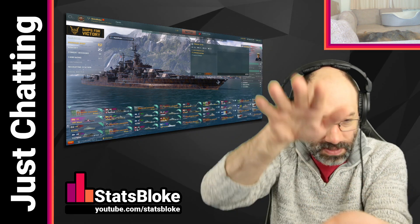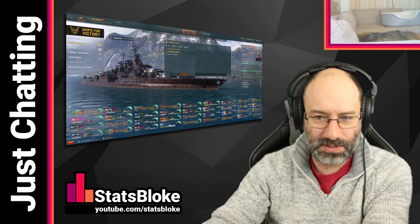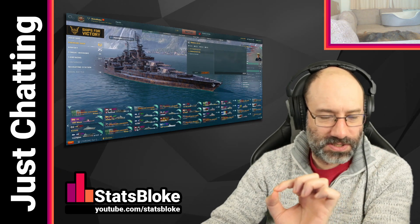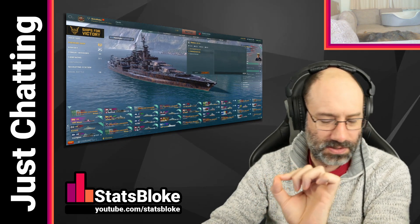So you have two dispersion values. The dispersion value that's shown in the port is the horizontal dispersion — I'm fairly certain of that. For some reason, the vertical dispersion is not shown in the UI, although you can find it on wowsft.com and various other websites as well.